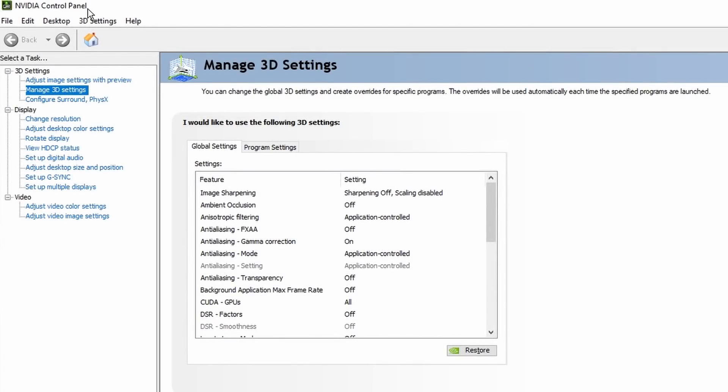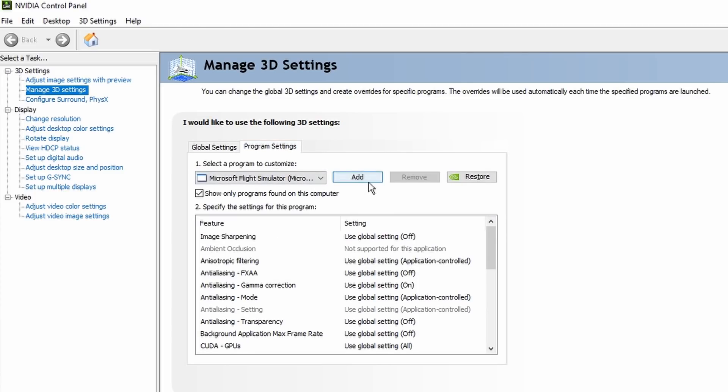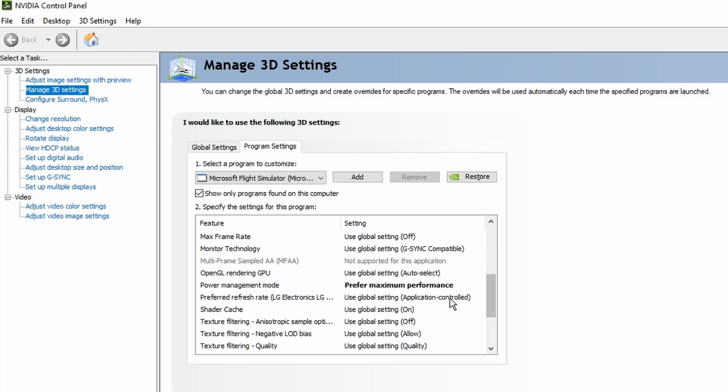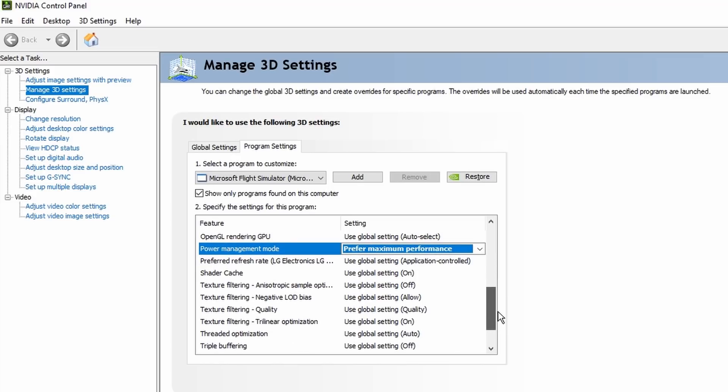Open up your NVIDIA Control Panel. From the menu, select Manage 3D Settings, then select the second tab, Program Settings, and then select Microsoft Flight Simulator. If it's not there, you can add it by selecting the Add button and browsing to the EXE file on your C drive. Everything is at default except the Power Management mode, where I have it set to Prefer Maximum Performance — this does make a difference for me.